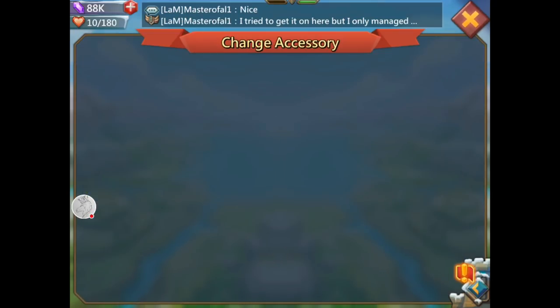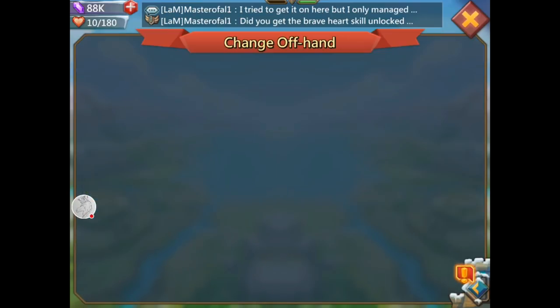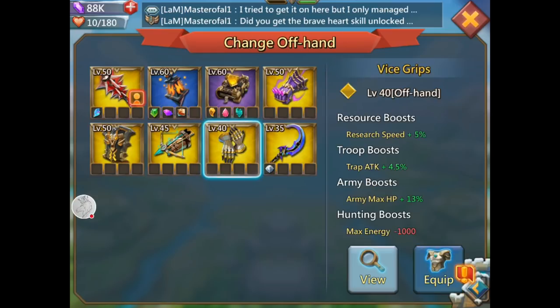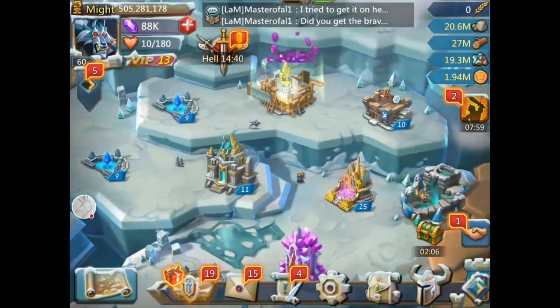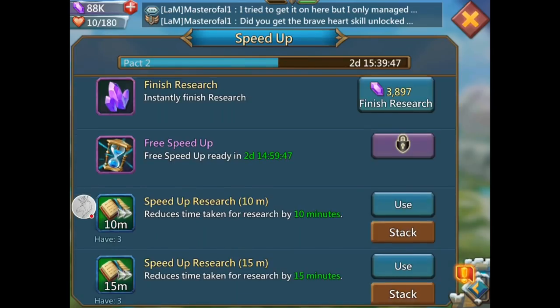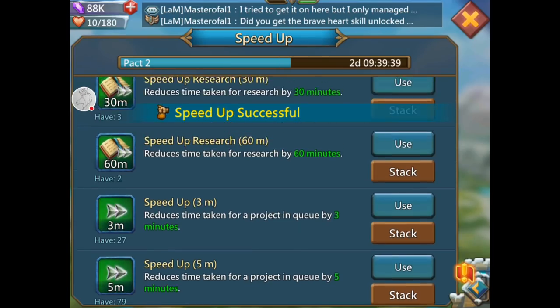Usually my research takes 30, 40, 50, 60, 70, 80, 90 days, so I didn't need quick swap — whenever my research was done I would just switch and wouldn't have to do it again for a week or however long. But because I'm gonna be doing a bunch of research and building, I'm thinking I'll switch back to research gear. Okay so I've got my research gear on and we're going to speed up pack two.